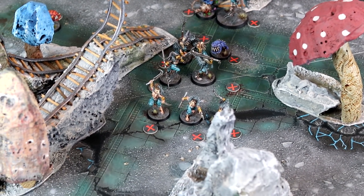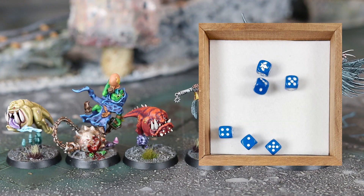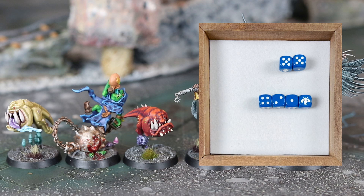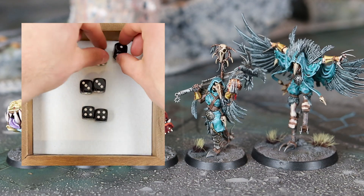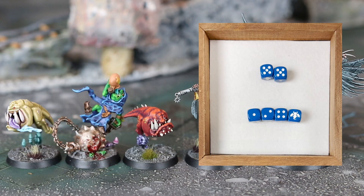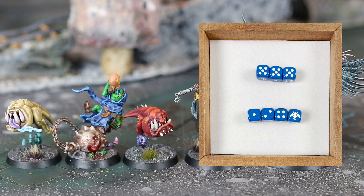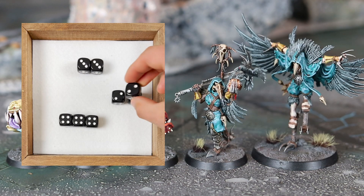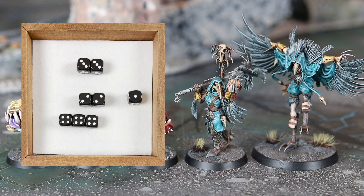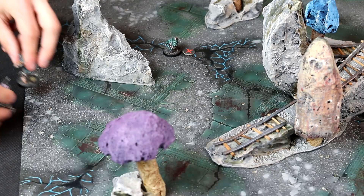Let's move on to some Turn 2 initiative. The Gloomspite Gits roll up a double and a bunch of singles. The Corvus Cabal end up getting a pair of doubles and a couple singles. The Gits have the initiative and will only use one of their two wild dice to make a triple and hold the initiative, while the birdfolk will boost a double to a triple and make another double. Reinforcements are also coming in this round to cause more havoc.